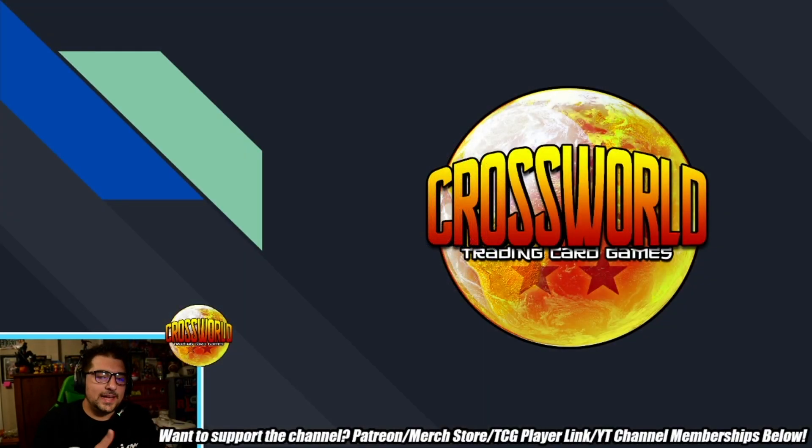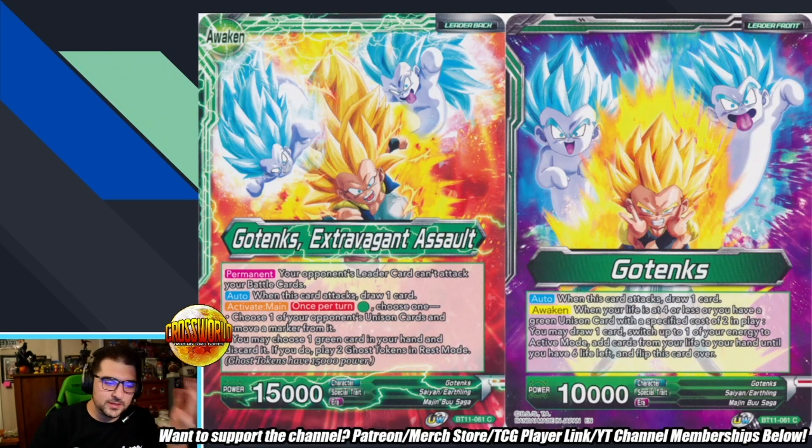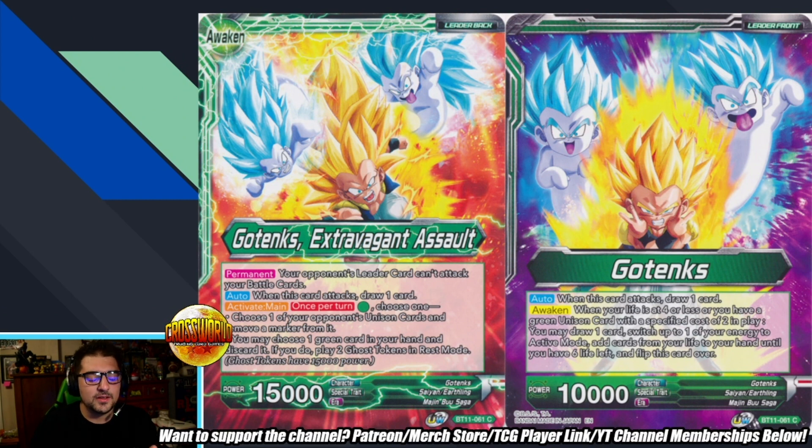What's going on Dragon Ballers, welcome back to another deck profile. Today I'm here with Los, who got third place at the Texas in-store regional with Blue-Green Gotenks. This is pretty cool because Gotenks has been becoming more popular because of the barrier removal and the deflect. So Los, why did you want to play Gotenks?